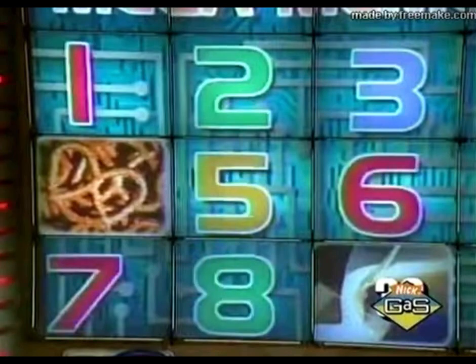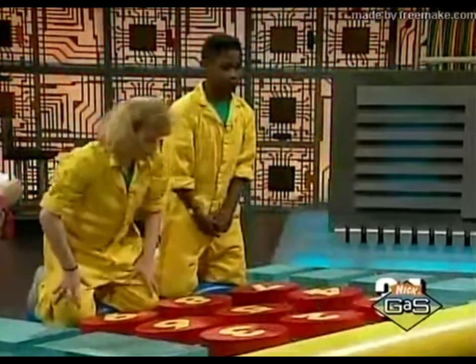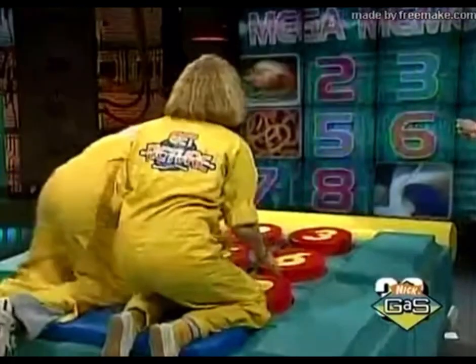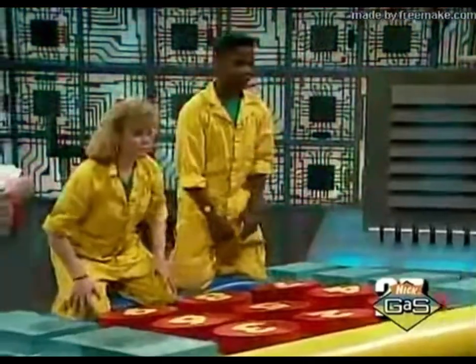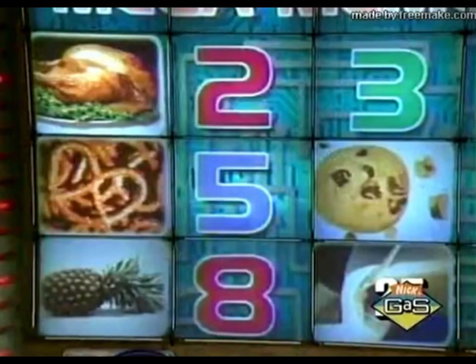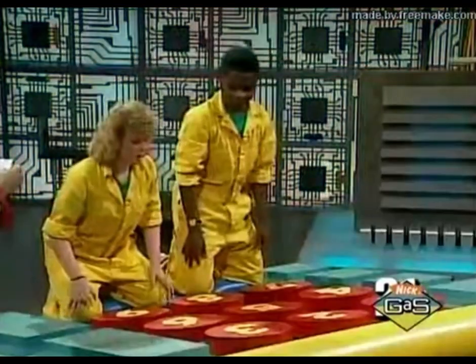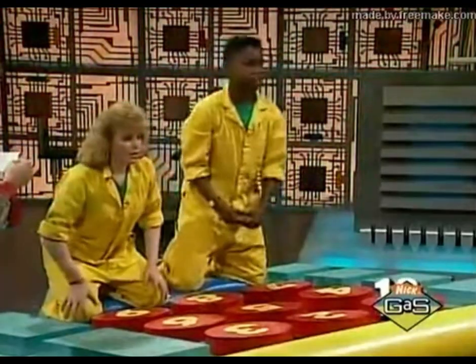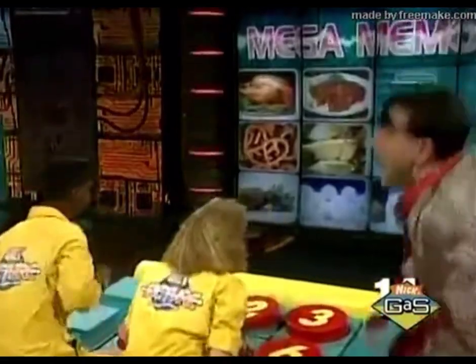This bird is the guest of honor at Thanksgiving dinner. One — turkey, right. These crumbly desserts are usually kept in a jar. Six — cookies, right. This delicious Hawaiian fruit comes off and out of a can. Seven — pineapple, right. Also known as pasta, it is good with meatballs. Two — spaghetti, right. You need a few of these to make an omelet. Eight — eggs, right. Food from the sea, good with fries. Five — fish. You got one left — Mexican food on a tortilla. You got it!